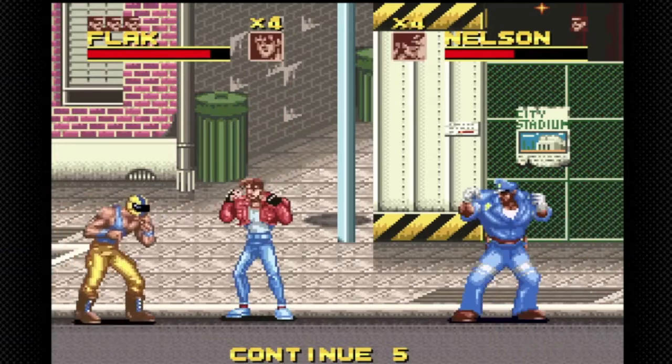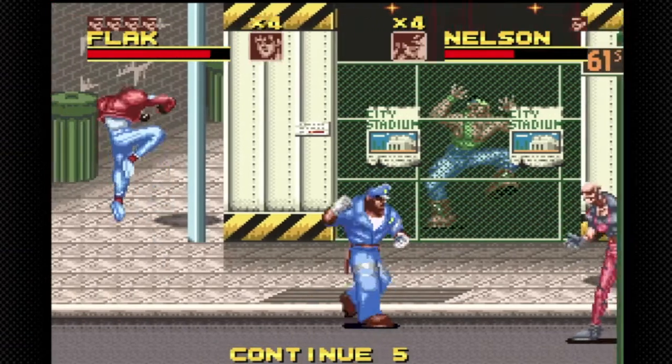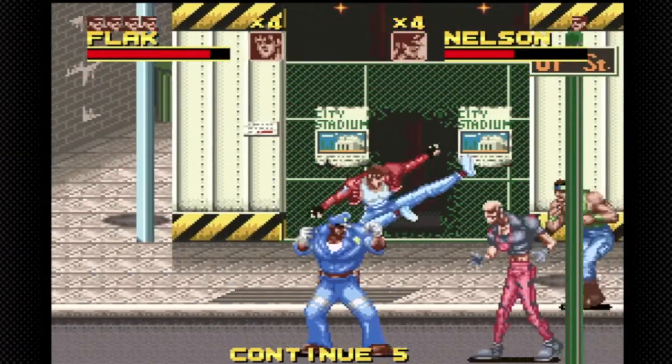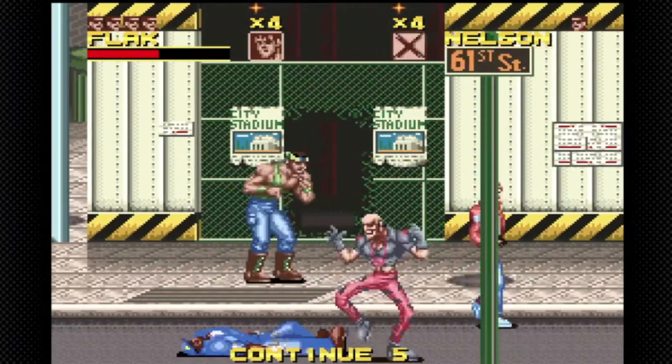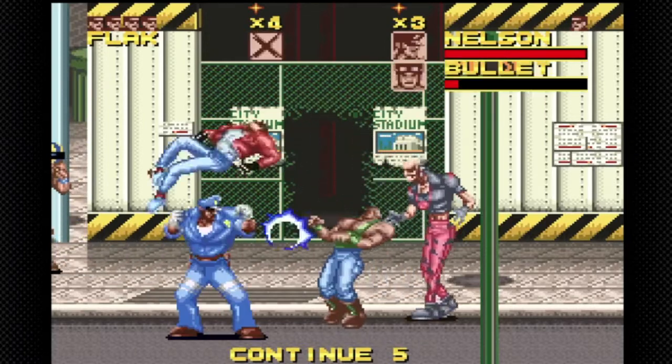Okay, so I only have punch and jump. Why was I doing kicks? Maybe it's a jumping kick? That's weird. So if you jump and kick... why is your left button - oh god!